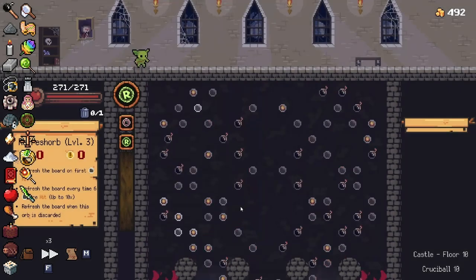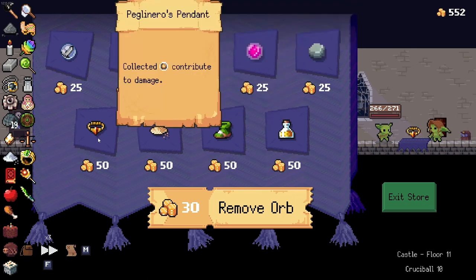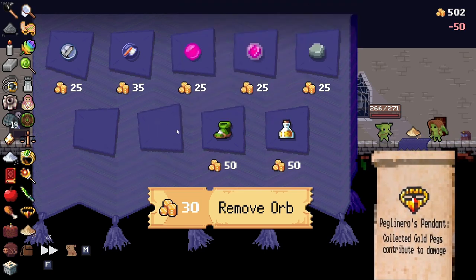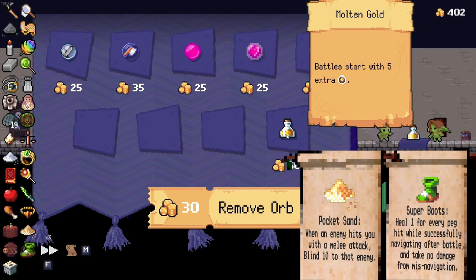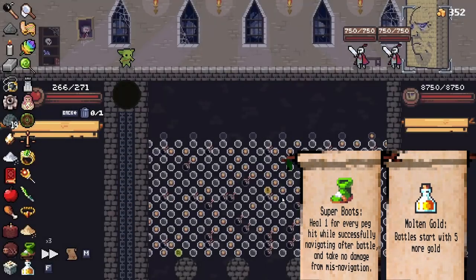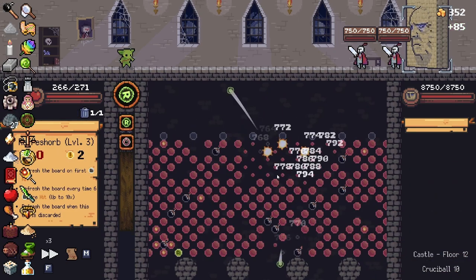I'm going to heal here because I'm not full health, so I just want to be full health. This is actually really good — I'm getting a lot of extra coins there. Let's go grab everything: Pegalino's Pendant, Pocket Sanders, Super Boots — which is really nice because it actually gives me health post-battle so I don't have to heal — and then Molten Gold, which is just extra damage at this point. There's no orbs that I need to remove. So we're all good and set, ready to go.